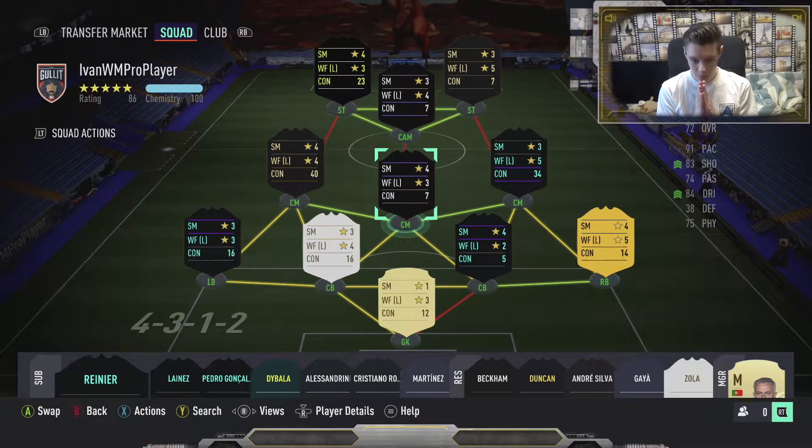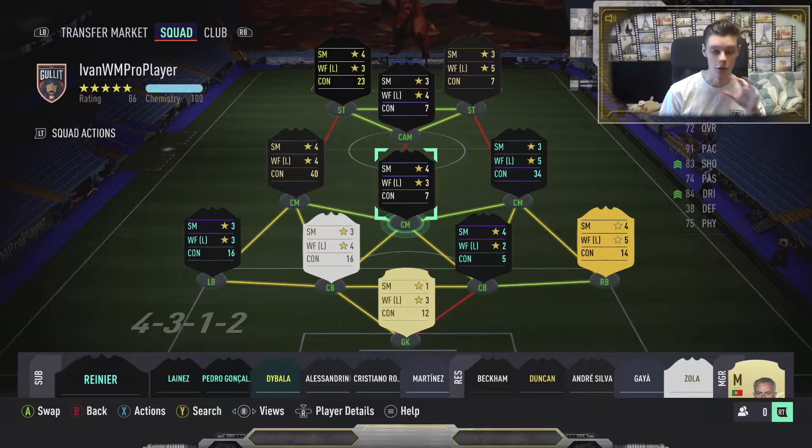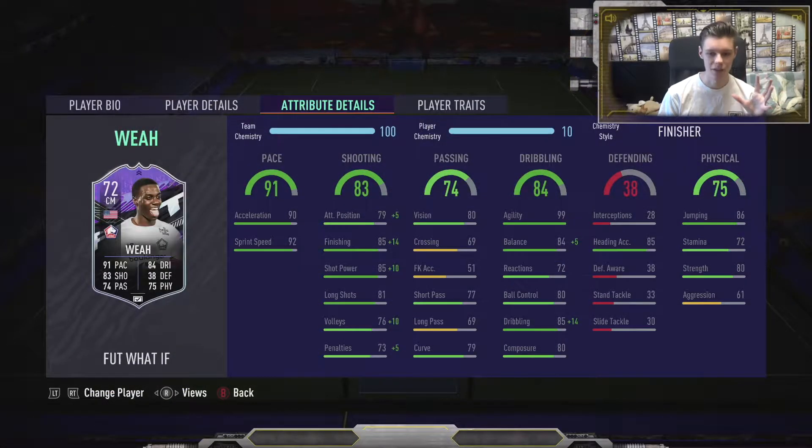Hey, what's going on YouTube? It's Owen WM Gamer and this is another FIFA 21 video. Today we're going to look at new Timothy Weyer, the son of legend George Weyer. He received a What If card with 72 rating, going to get quite a big upgrade to 74 rated with incredible stats. This card looks actually decent with 91 pace, 90 acceleration, 92 sprint speed, very good dribbling, 99 agility.